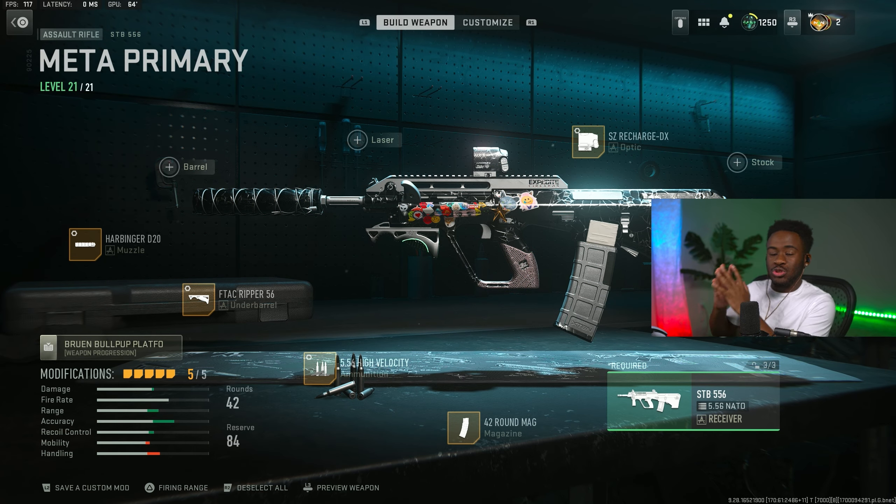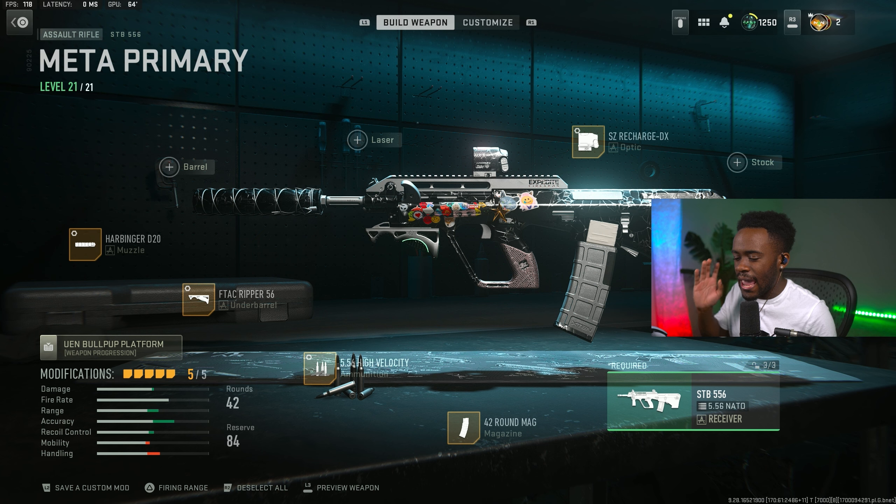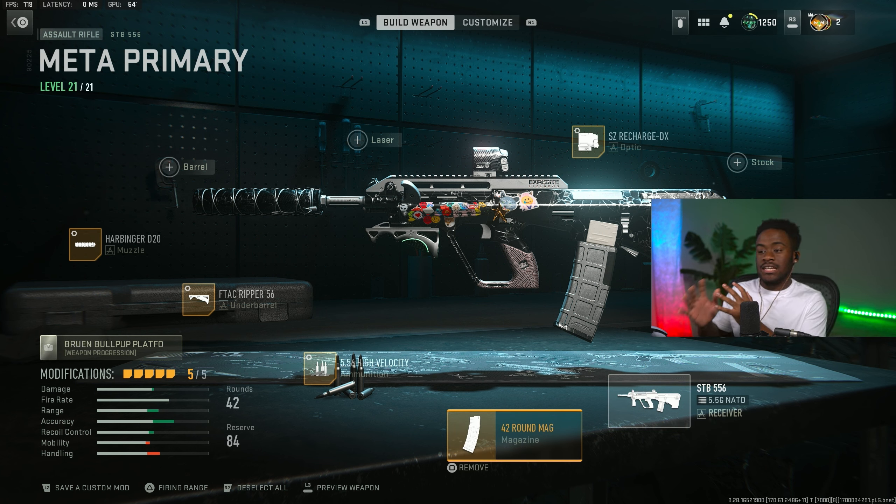The second best loadout is a gun that you guys have been sleeping on lately — the STB-556. If this gun had maybe a bigger mag, it could have easily been a top three meta gun in this game right now. However, the biggest mag you can rock on this thing is a 42-round mag. What I love about this gun the most is its fire rate. It has a very quick fire rate, similar to the M13, but it's a little bit more accurate than the M13.